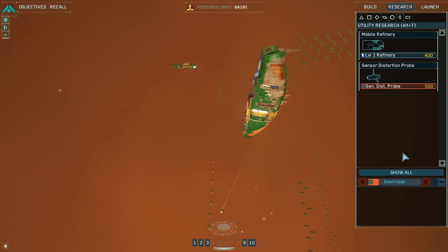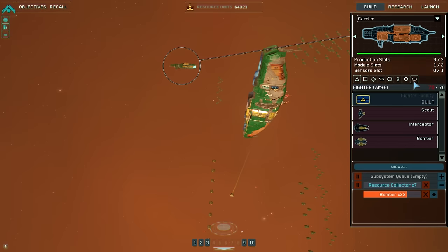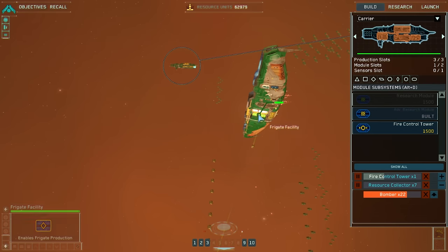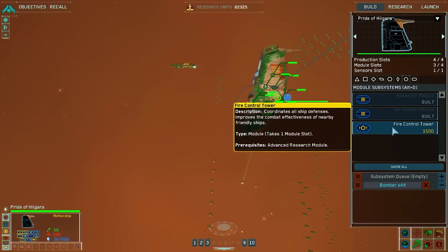We also have a sensor distortion probe but we won't bother with that. Is that all we have for research? Any new modules? Oh, fire control tower — that coordinates all ship defenses and improves combat effectiveness of nearby friendly ships. Takes one module slot. I already have an advanced research module, but I might actually make a fire control tower here too.